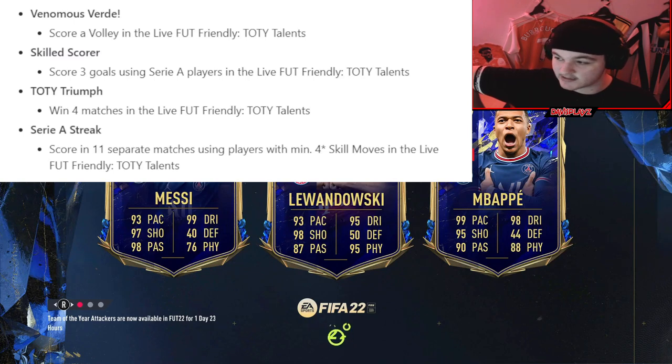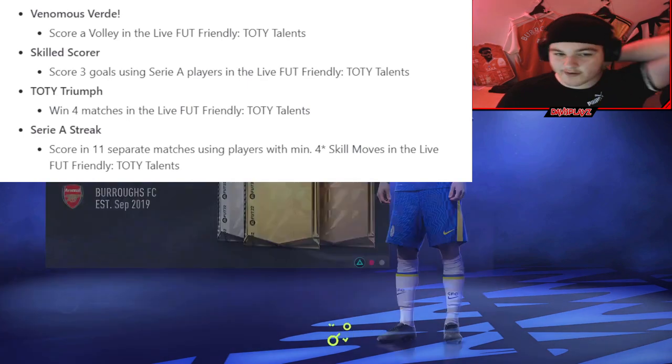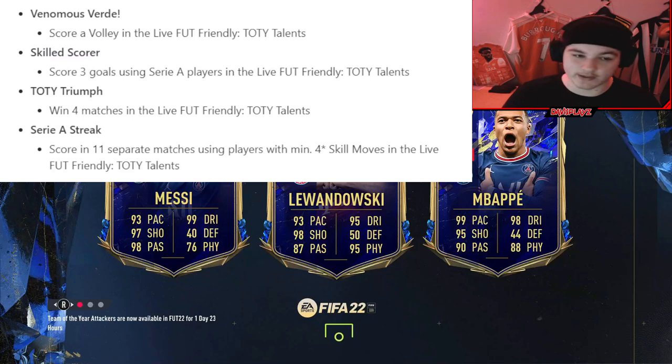You've also got to score three goals using Serie A players in the Live FUT Friendly Team of the Year Talons — and it is not in secret matches, so happy days, you can get that done in one game. Win four matches is easy. Then score in 11 separate matches using players with at least four-star skill moves in the Live FUT Friendly Team of the Year Talons. Your whole front three is going to want to be four-star skills — a four-star skill striker, four-star skill left wing, and four-star skill right wing — assuming you go for a 4-3-3 formation. Overall, you just need to time the volleys, hold down the left trigger when the ball comes to you, get the four wins, and try to score in 11 separate matches.